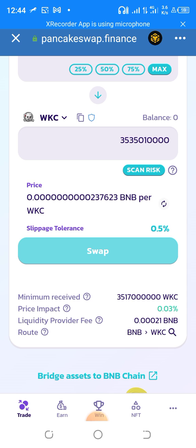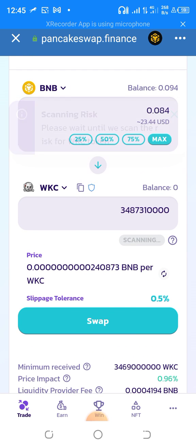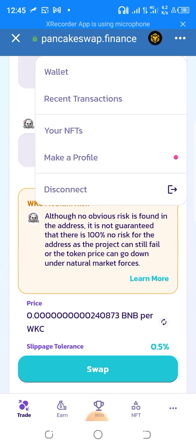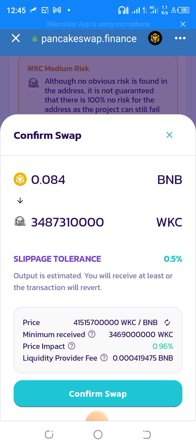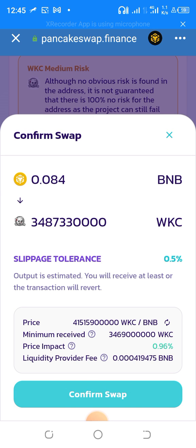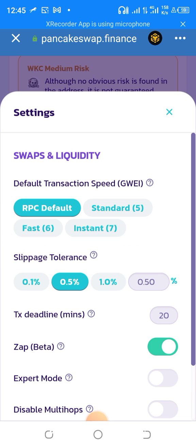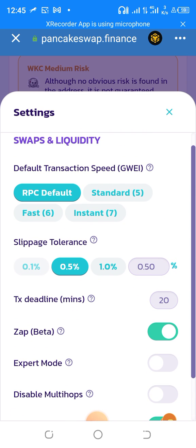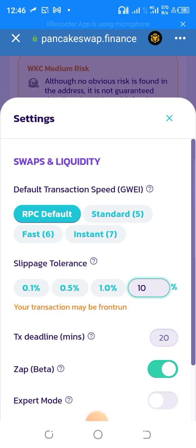Click on Swap. Now if it doesn't work, you need to increase your slippage tolerance. Go to settings and change slippage tolerance to 10. Make sure your slippage tolerance is set to 10 — that's important for this token to work correctly.